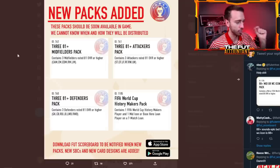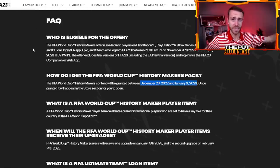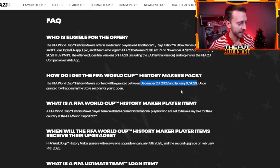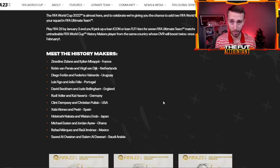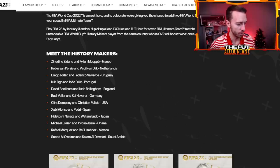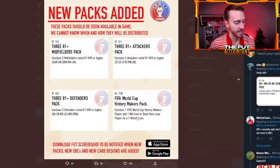First I want to talk about this World Cup History Makers pack. This is basically a free pack that EA is going to be giving out between December 23rd and January 3rd. As long as you log on before January 3rd, you can get this pack. It's going to contain a loan icon or hero card and then a younger player from the same nation — it's called World Cup History Makers.